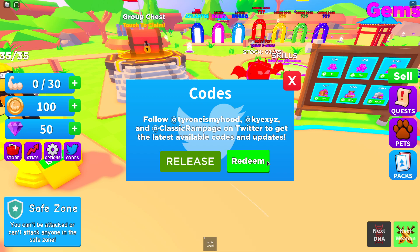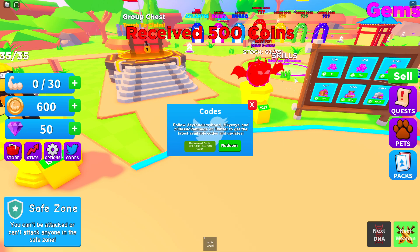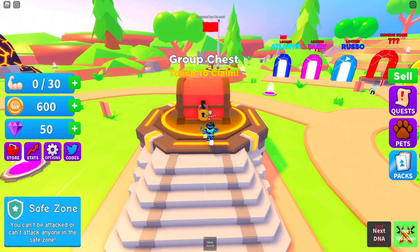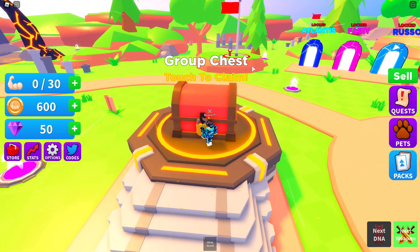The first code — and like the only code that I know right now — is 'release'. You will get 500 coins from that, so yeah, that's pretty good.